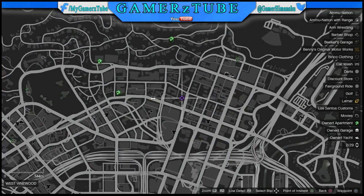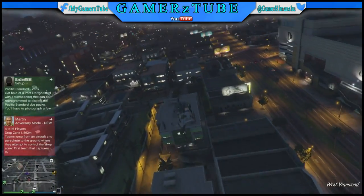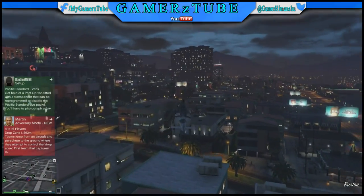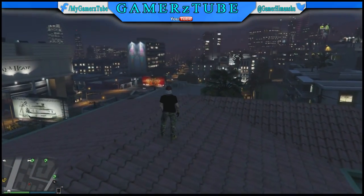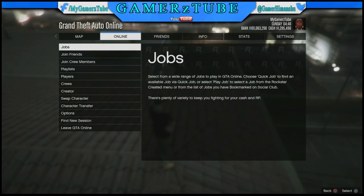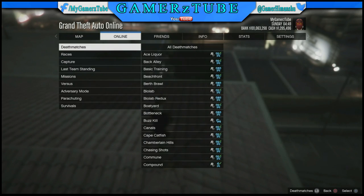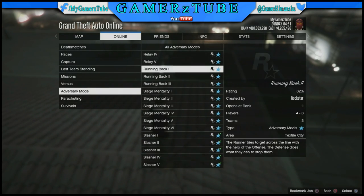First, come over to this location in a chopper and land it right here. As you can see in this clip, I just increase the speed and land it right here, then land towards this corner, stand right on the corner, press right, go to Online, go to Play Jobs, go to Rockstar Created, and then go to Adversary Mode.